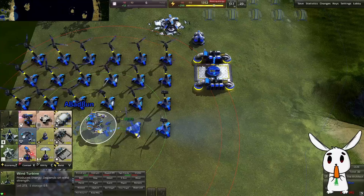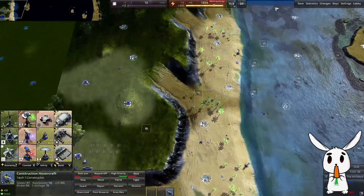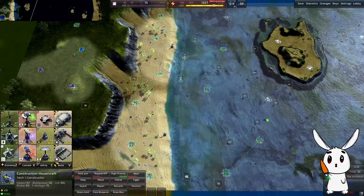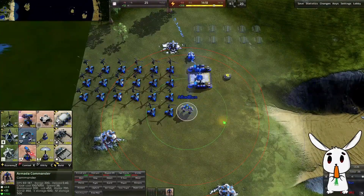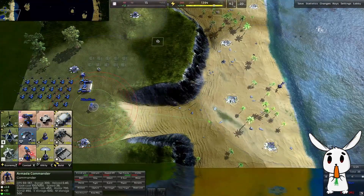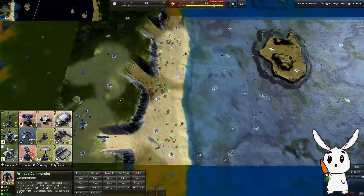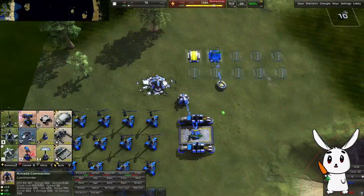Two seekers to one crocodile should be enough. We could claim all this metal down here - build metal extractors underwater. We've got plenty of energy. We'll get some more metal coming out. Oh, I should have maybe opened up with an air lab.